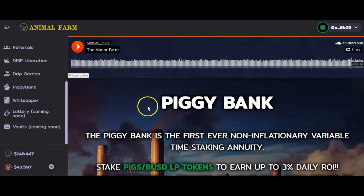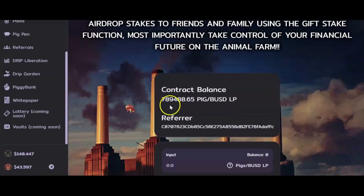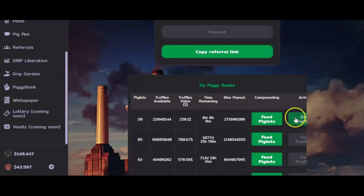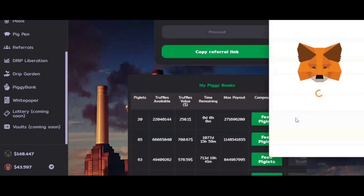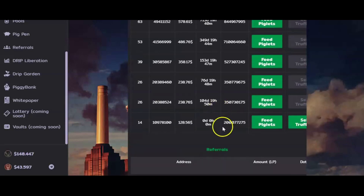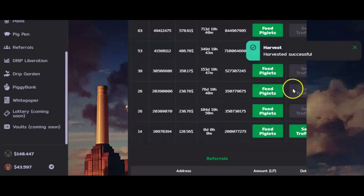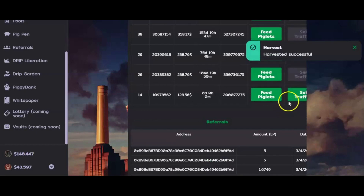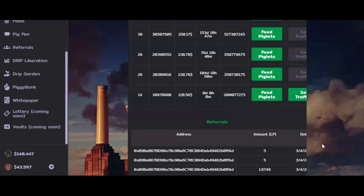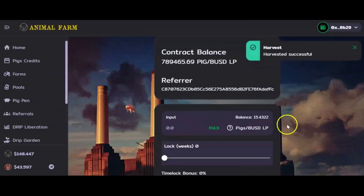I'm going to withdraw and sell some truffles so I can get some LP tokens to show you this example. I got some truffles here that I can sell — let's do that. I'll confirm this. I think I have one other stake that I can sell some truffles for. Let's do that once this one clears. Alright, that one is good. Let's go on to this next one — confirm this sale. There, that is good.